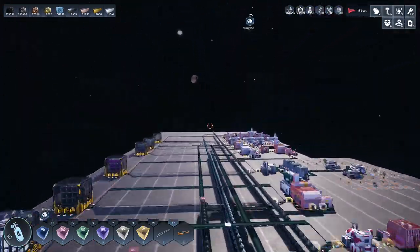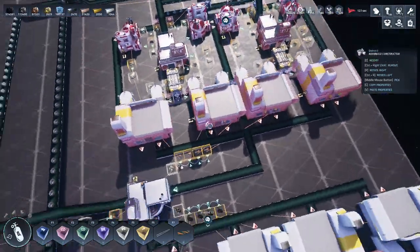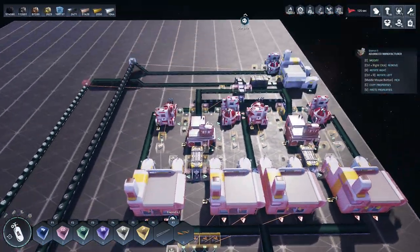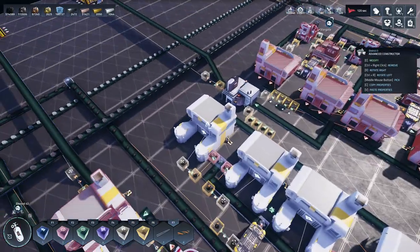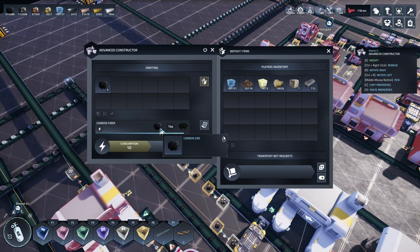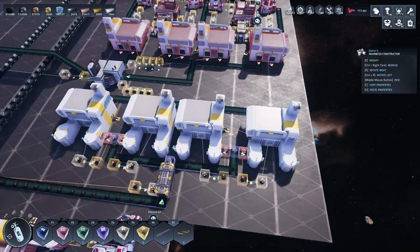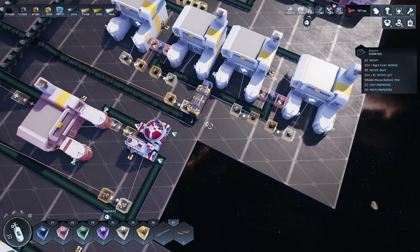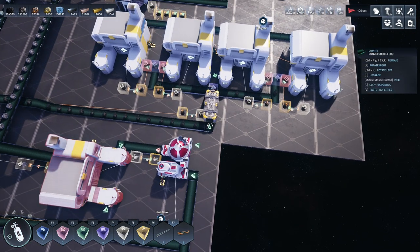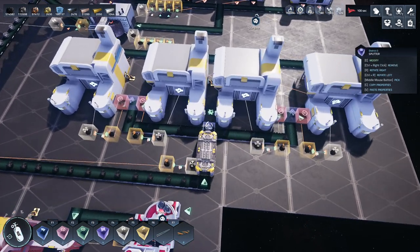The belt feeds in the carbon fiber and splits four ways, but it's not fast enough to keep these up. It gets to about five or six on each one and then stops. We need about twice the speed, or we need a second belt coming in. The problem with a second belt is that the storage here only has one input.